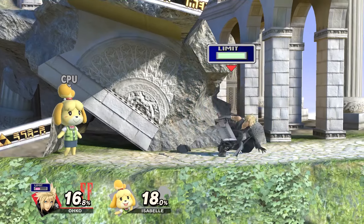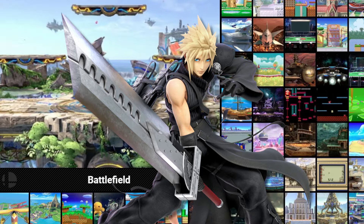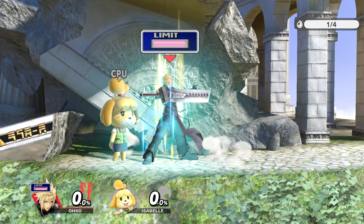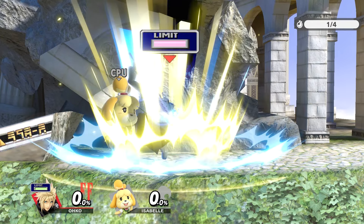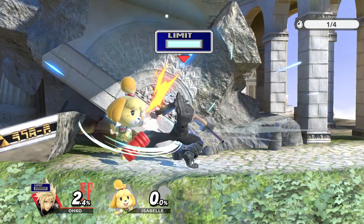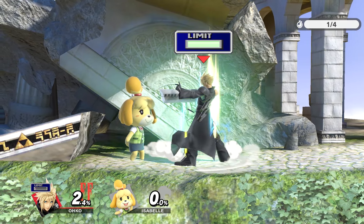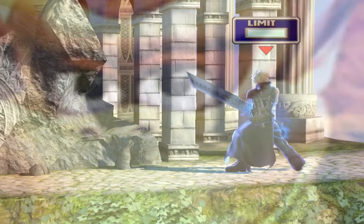Here are two quick visual glitches. First, one with Cloud and his limit — choose Cloud, go to any stage, then charge up his limit. Right as his limit finishes charging, use Finishing Touch, but very quickly have the other character interrupt it during the first few frames, then go back to charging immediately. If you do it fast enough, you'll still have the limit bar flashing at full. This does absolutely nothing, and if you don't charge it, it just goes away — but gotta appreciate the small things.